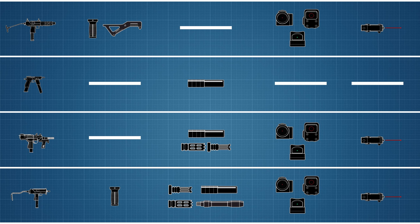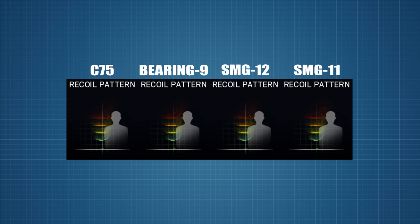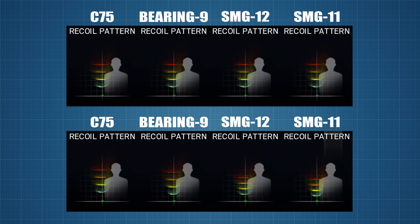The two existing machine pistols get a good selection of attachments, and the most important for recoil control are the vertical grip and the compensator. The C-75 and Bearing 9 already have fixed vertical grips attached, but comparing baseline recoil patterns makes it clear that neither gun gets any innate recoil advantage — in fact, the recoil patterns of all four guns are exactly the same. So it all boils down to attachments. The C-75 has no change, the Bearing 9 improves a little with the compensator, the vertical grip on the SMG-12 adds even more benefit, and overall best is the SMG-11 with both the vertical grip and compensator.